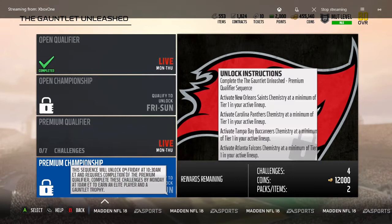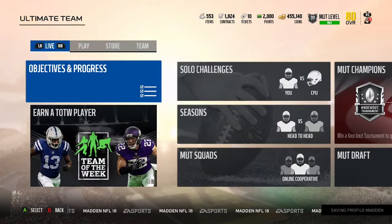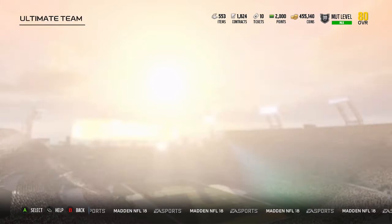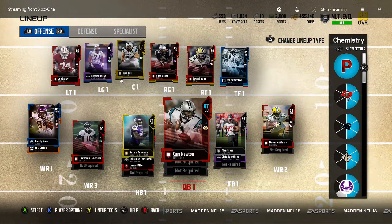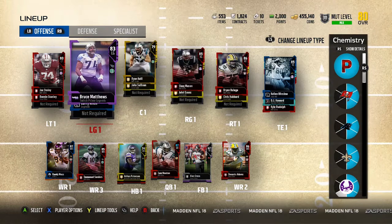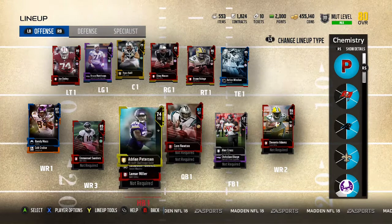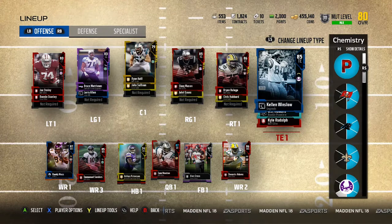In this case, it's the Saints, the Panthers, the Buccaneers, and the Falcons. I've already done all the work basically in an attempt to not make this video two hours long, because it does take a minute to find the players. I encourage you guys to keep players — don't just sell your players right away or trade them in sets, because if you want to keep doing these sets and have the players in your lineup without buying them, it's a good idea to have these golds and silvers in your binder so you can put in the 12 players necessary to activate the 4 chemistries and unlock these challenges.